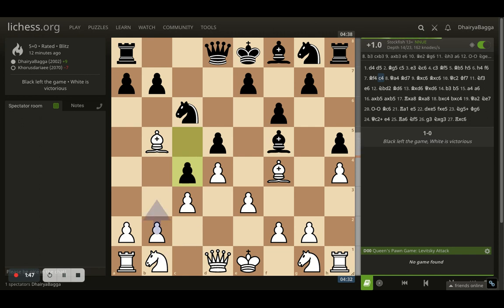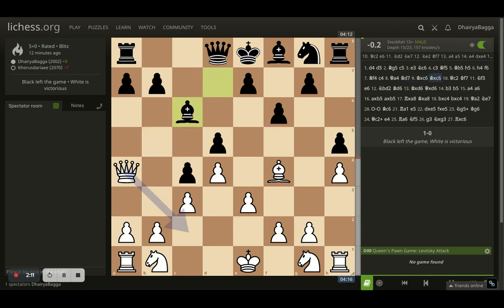Opponent plays pawn forward c4. Now c4 is actually bad — it can easily be broken by playing b3 and then a4 eventually. But I don't need to break it right now. I thought I'd pressurize the knight further and got my queen onto a4. Opponent removes the pin from the knight by placing the bishop backwards. I took the knight, opponent takes back, and now I get my queen onto c3.